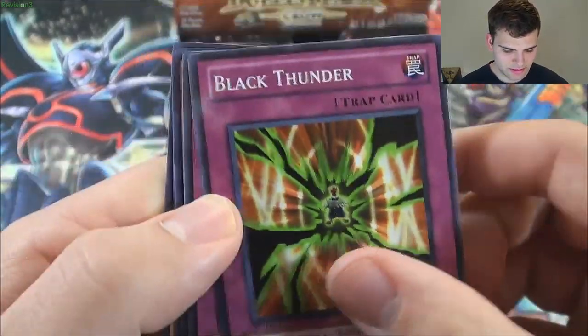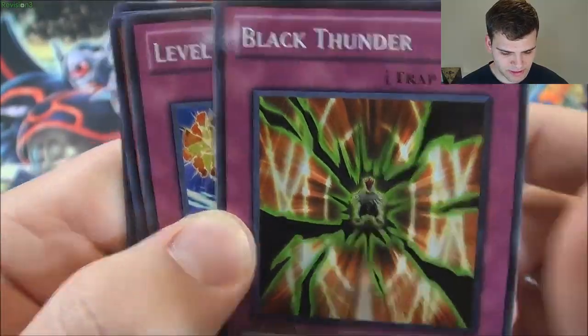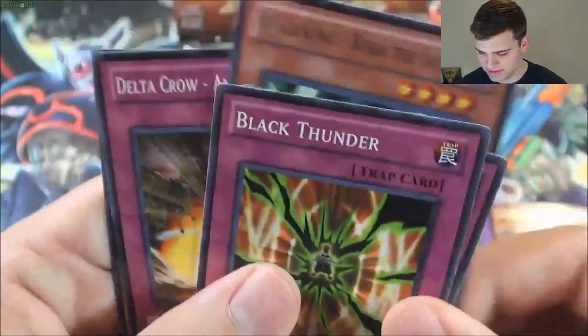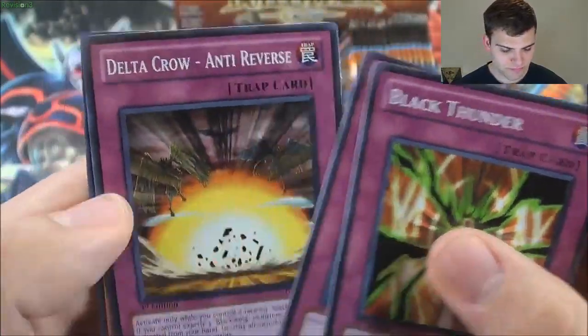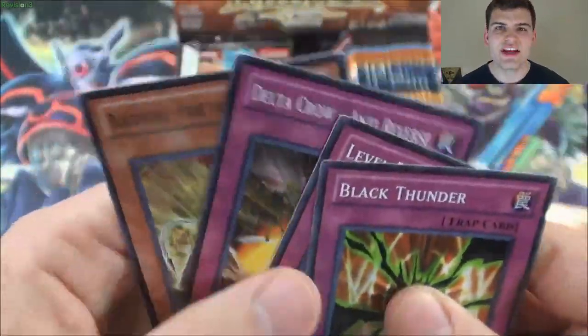Black Thunder. Is Veiyu in this set? I don't think Veiyu's in this set — I don't know why they did that. Level Returner. Blackwing Bora of the Spear — nice, rare. Another Delta Crow. Blackwing Fane the Steel Chain.